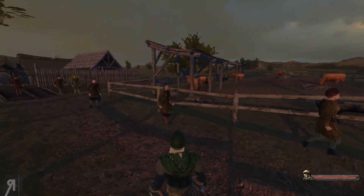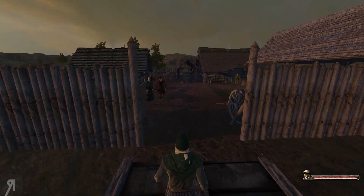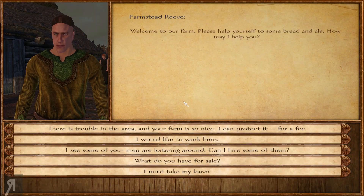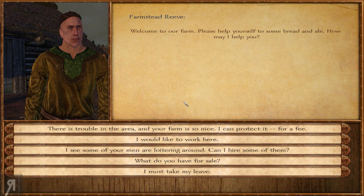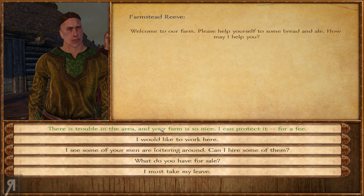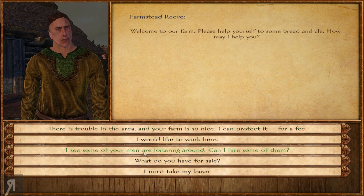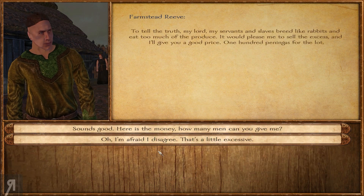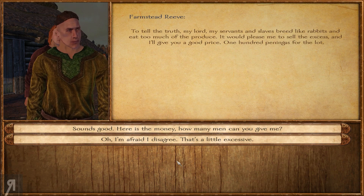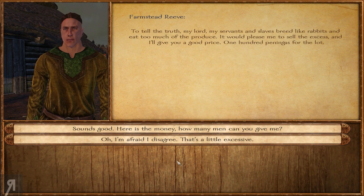I remember these kinds of villages - this is exactly one of the villages where you can find the dog companion as well. There's the farmstead reeve. Hello there, welcome to our farm. There was trouble in the area and your farm is so nice, I can protect it for a fee. I'd like to work here - I see some of your men are loitering around, can I hire some of them? To tell the truth my lord, my servants and slaves breed like rabbits and eat too much of the produce - it would please me to sell the excess and I'll give you a good price, 100 for the lot.